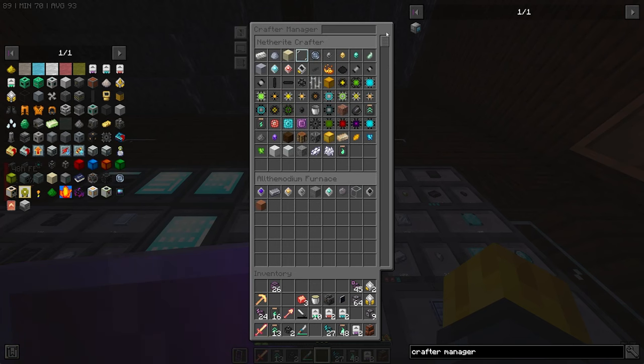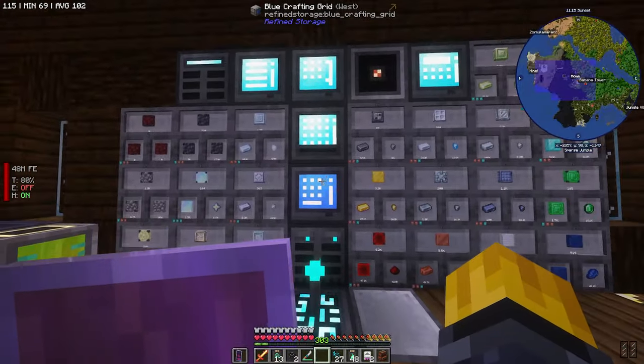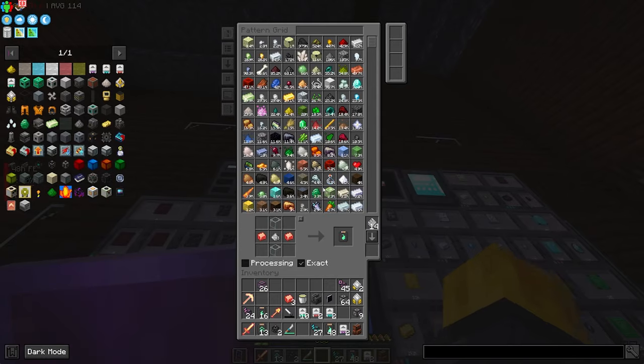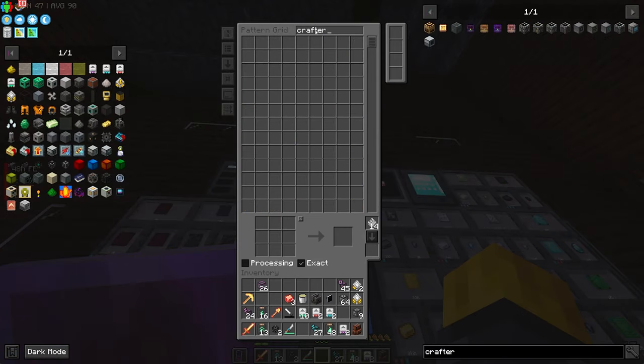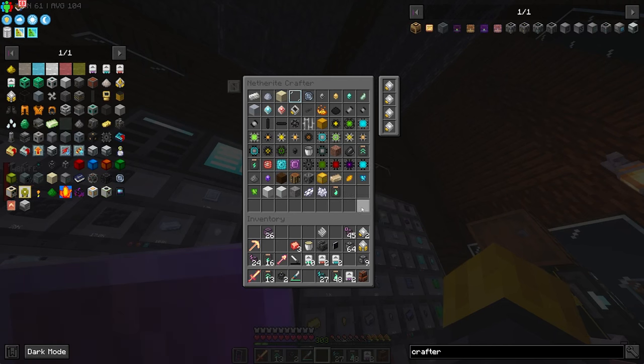We're going to need another netherite crafter — we're already getting full. Let's go ahead and make more patterns. I feel like I have a lot of patterns, but apparently I don't. Apparently we're going to need a lot more. Do I have metal casings being made? I do not — so let's do metal casings as well.